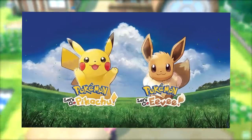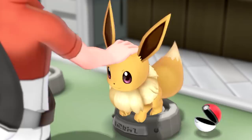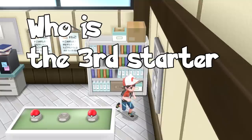If you've played Pokemon Let's Go Pikachu or Eevee, you might have noticed that at the start of the game, there are three Pokeballs in Oak's Lab. One of them you get as your starter and the other goes to your rival. In one game you'd get Eevee and the other Pikachu, but in neither version would you receive the Pokemon in the third Pokeball. So what Pokemon is hidden inside the last Pokeball in Oak's Lab? Who is the third starter in the Pokemon Let's Go games?